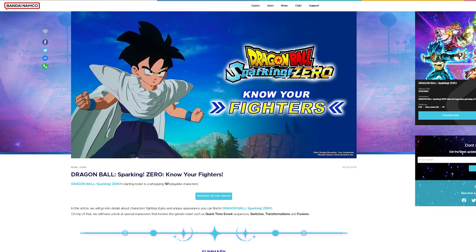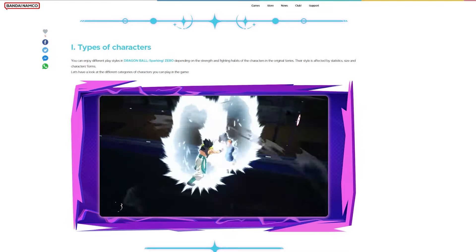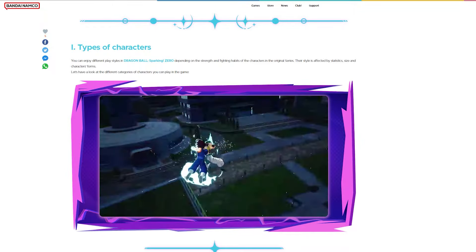So the types of characters. You can enjoy different play styles in Dragon Ball Sparking Zero, depending on the strength and fighting habits of the characters in the original series. Their style is affected by statistics, size, and character forms. Let's have a look at different categories of characters you can play in the game.